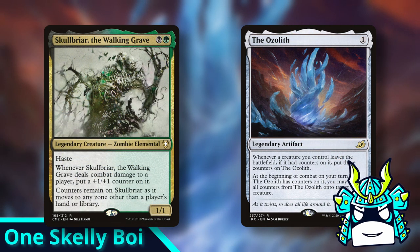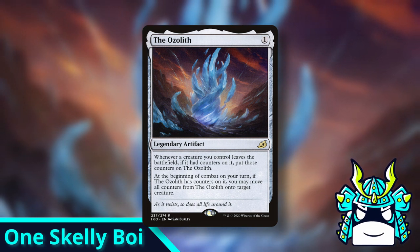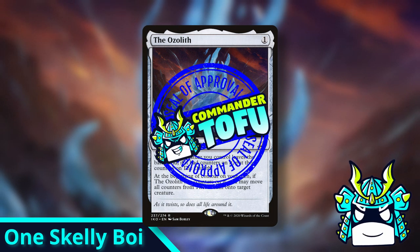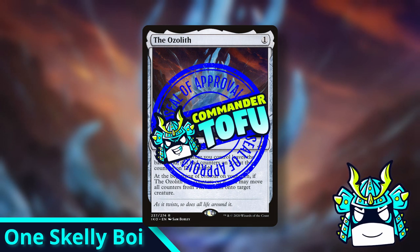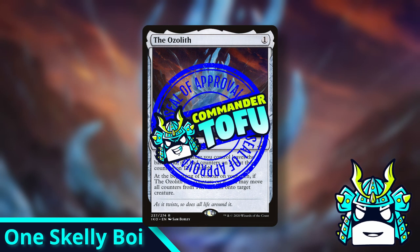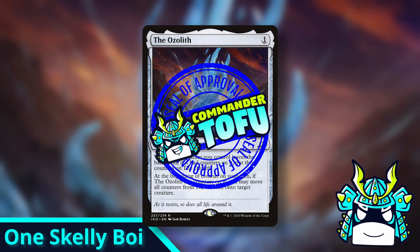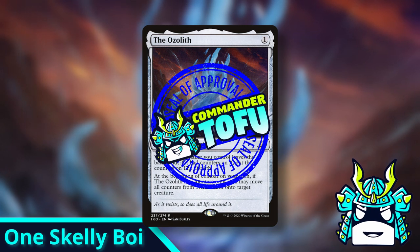Now for the big question, should the Ozolith be changed to do what the words actually say? Or should we leave it working the way it currently does? For this one, I think it's fine that the Ozolith doesn't do exactly what it says on the card. It's really intuitive the way it's currently worded, and I'm not sure if it would even be a net positive to make the text a lot wordier just so that these super niche interactions are more clear. Also, if we did change the rules to make it work exactly how it's worded, then basically all we'd accomplish is making every Skullbriar player a little bit sad.